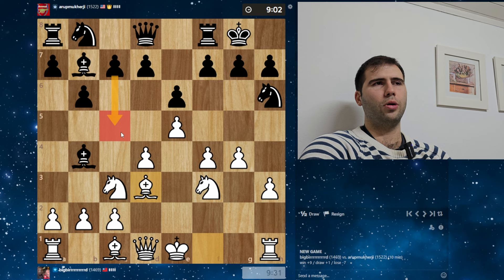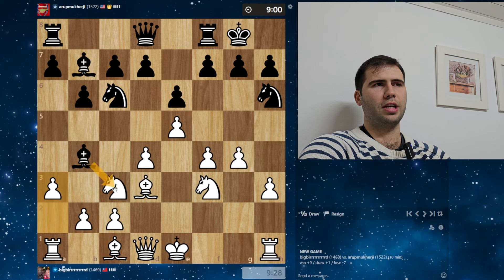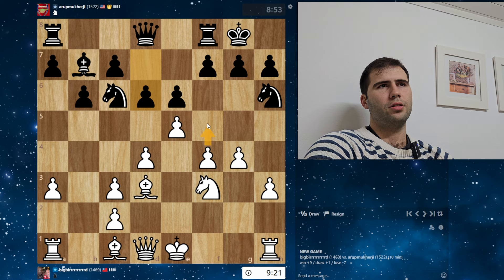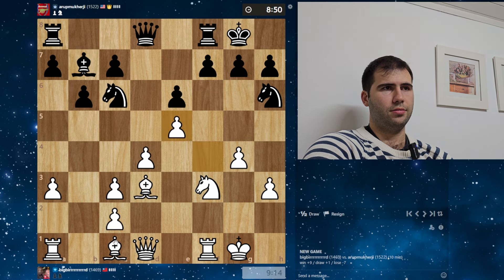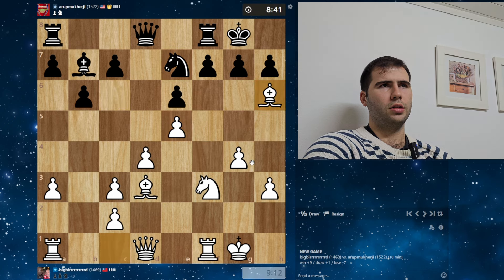He has to play C5, try to break open the center. After C5, I'm going to play A3 — now is the perfect time. Just get him to cash out: takes, takes. My center is perfect. This is an unbelievably tough position already for him. Can we play F5? If he takes, I'm happy to take back with the F-pawn, and then this knight is just going to be hanging. Let's just castle. Takes, takes — we're going to take on H6 with the bishop, play Queen D2, and then break through on the knight. Let's take here.